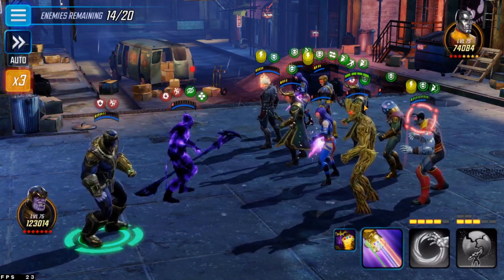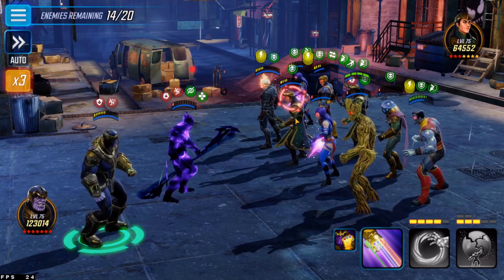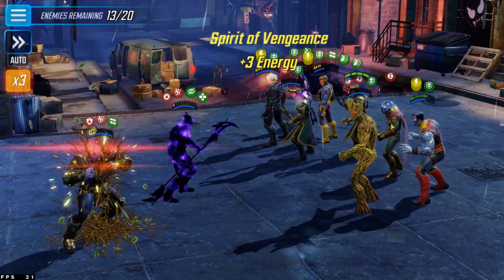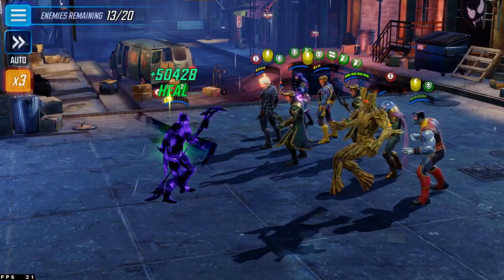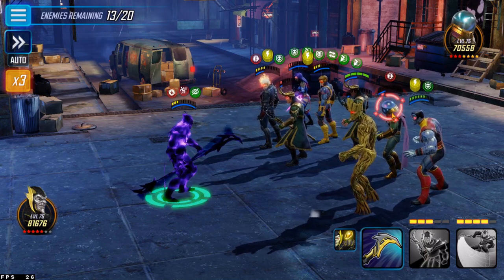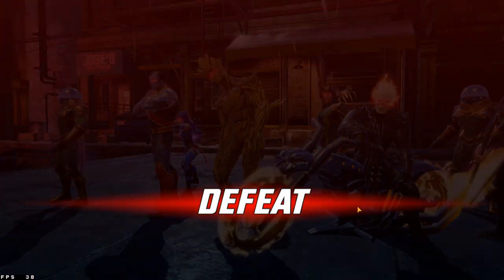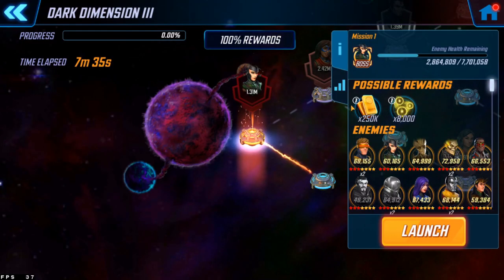I'm probably going to save whatever cooldowns I have for when I use them next time. Let's just let it play out. Corvus actually got a turn — now who can I kill here? That Mysterio — is this real Loki? I can't tell. Let's just poke the Mysterio to death there. Okay, so that's almost halfway through the first run with my Black Order. Let's jump back in with the real team. I didn't expect them to really live that long, but hey, that was kind of fun anyway. So that was 6.91 million damage on the first go.